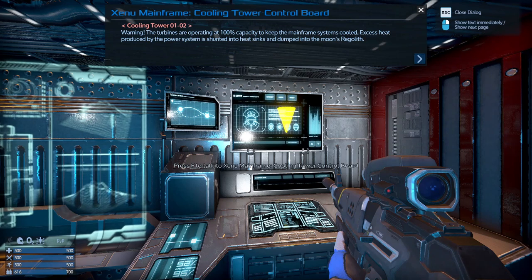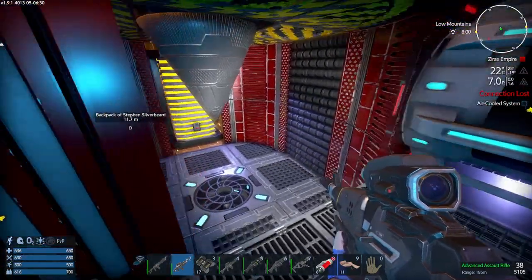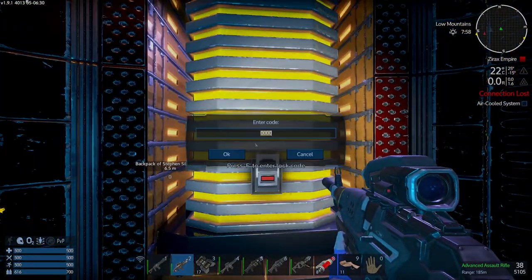Keep the mainframe system cool. The heat produced by the power system is shunted to the heat sinks and dumped onto the moon's regolith. In the event of an obstruction, the turbine pull-down shut lever is located in each tower. Code 7149. Do not shut down both turbines — I haven't caused an explosion. I'm assuming we've got to use code 7149.